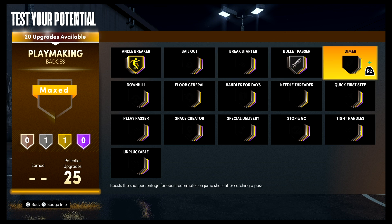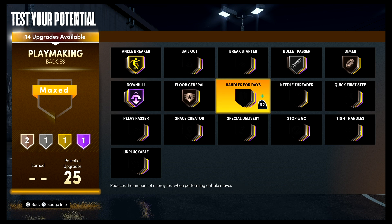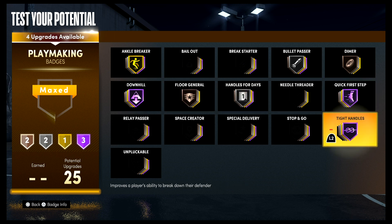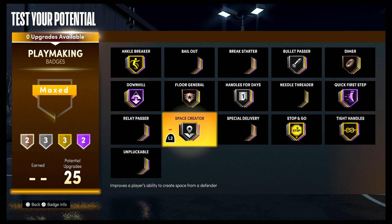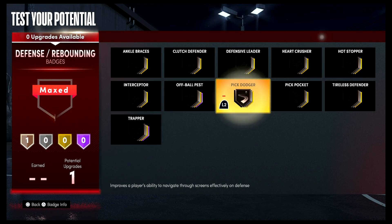For your playmaking badges, put ankle breaker on gold, bullet pass on silver, dimer on bronze, downhill on hall of fame, floor general on bronze, handles for days on silver, quick first step on hall of fame, tight handles on gold, stop and go on gold, and space creator on silver. For your one defense and rebounding badge, put it on pick dodger.